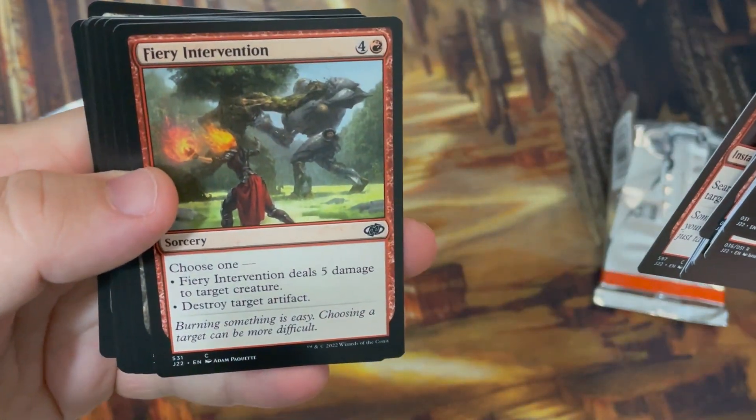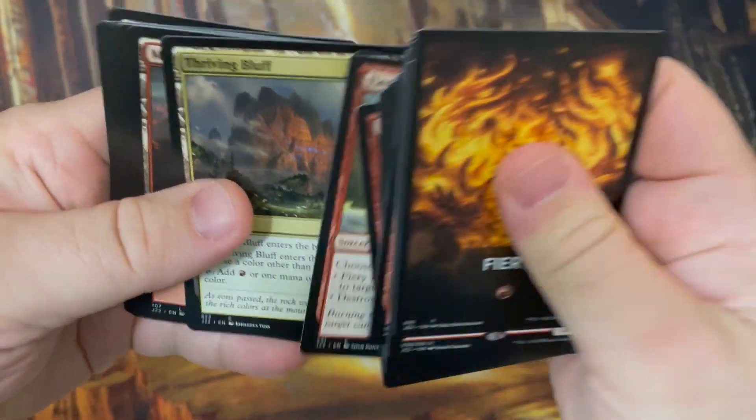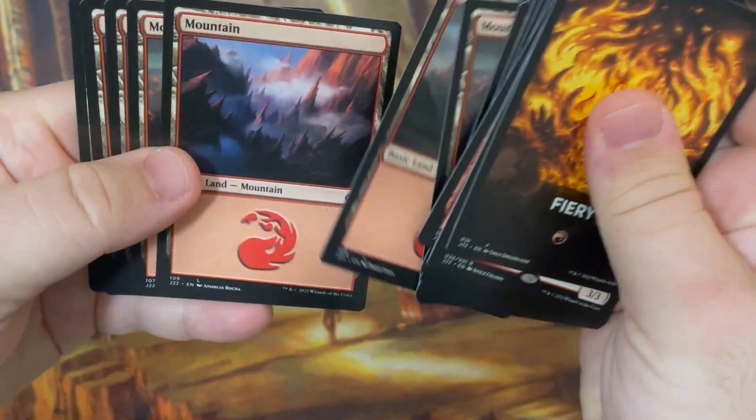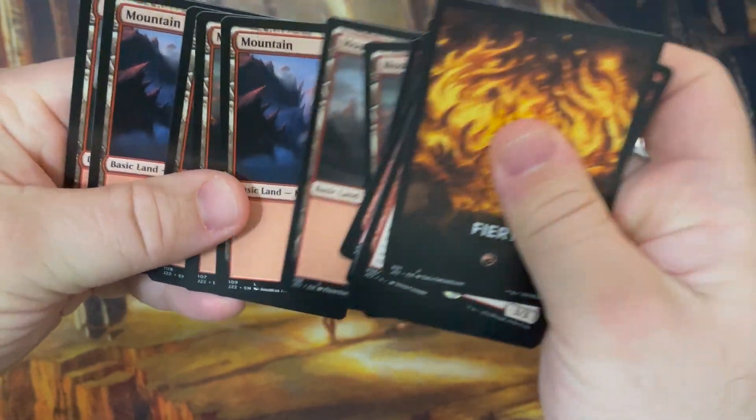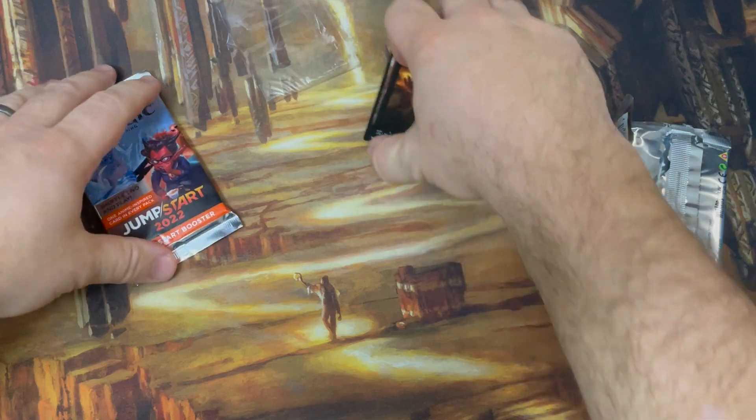I don't want to go out that way. Fiery Intervention — I don't know if I've ever taken the time to pause and look at that art. See, commons can have some really cool art sometimes, right? Speaking of that, we got some common Mountains in the back.